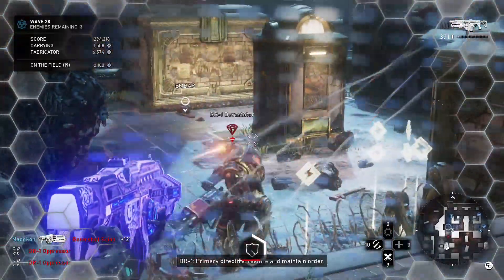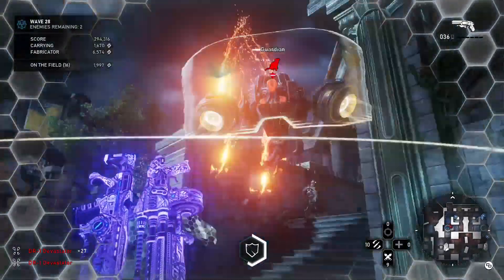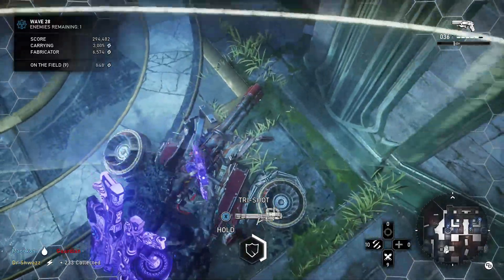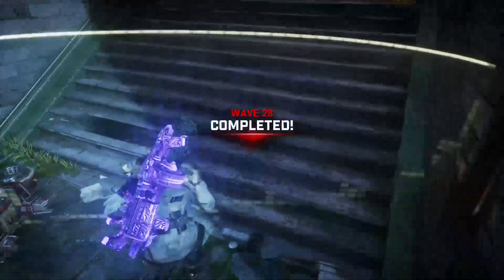They can be across the map, next to you, or anywhere in between — you can give them stim and healing as long as the barrier is getting hit. It's super useful for getting shot by high DPS weapons like Mulchers, Forcers, Claws, and similar weapons.